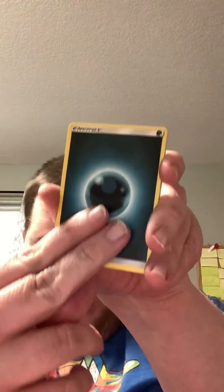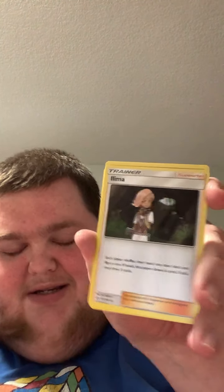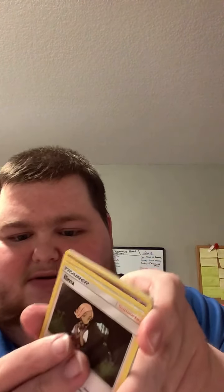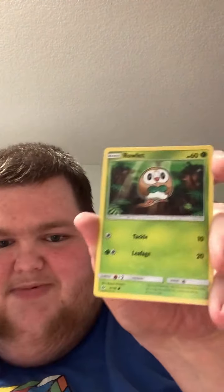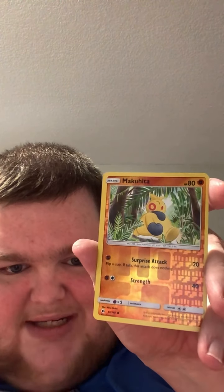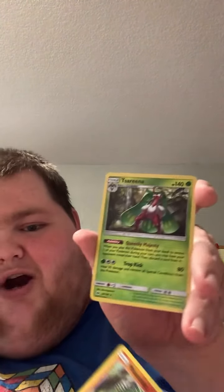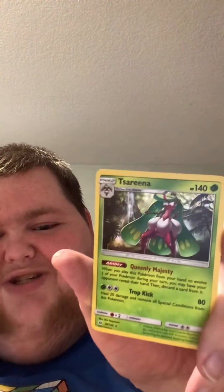Here's the code card for the Sun and Moon pack. We do the four-card energy game — we got a Darkness Energy, Passimian, Luma, and Spinda. There's a Cosmog, Rowlet for anyone in the Rowlet army, Torkoal, and Litten. Our reverse holo is a Makuhita, and our rare is a Holographic Tsareena — not bad! It's a nice holo with its Queenly Majesty ability and Trap Kick.